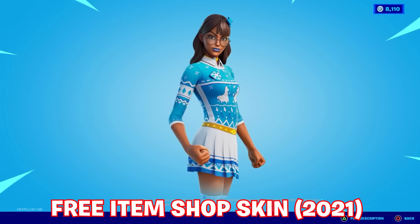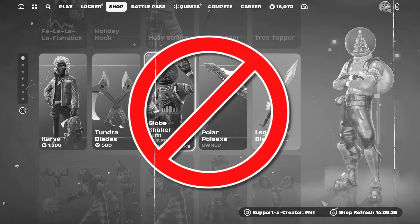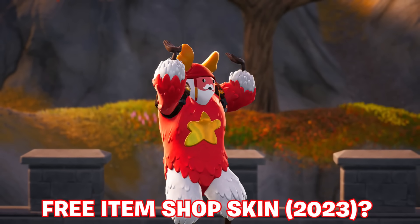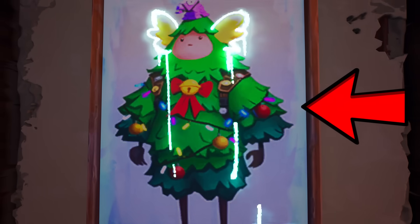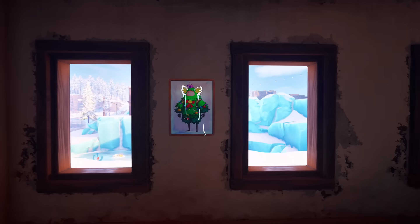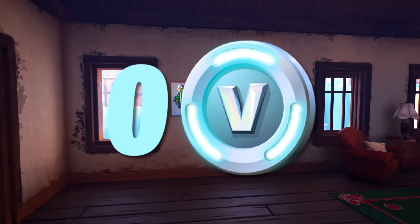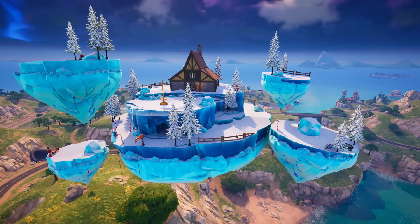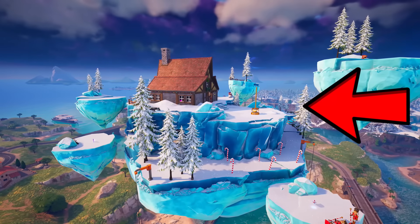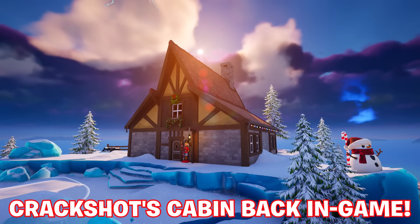For 2021's Winterfest event we had Blizzabelle in the item shop for zero currency, and the same last year with a variant of Guff, but if we go over to the item shop now, there's no third Winterfest bundle or skin to be seen. However, if you survive long enough in-game, you will now see the frozen revamped floating island with Crackshot's traditional cabin on top of it, which technically means we do have a Winterfest cabin — but not the one we wanted.